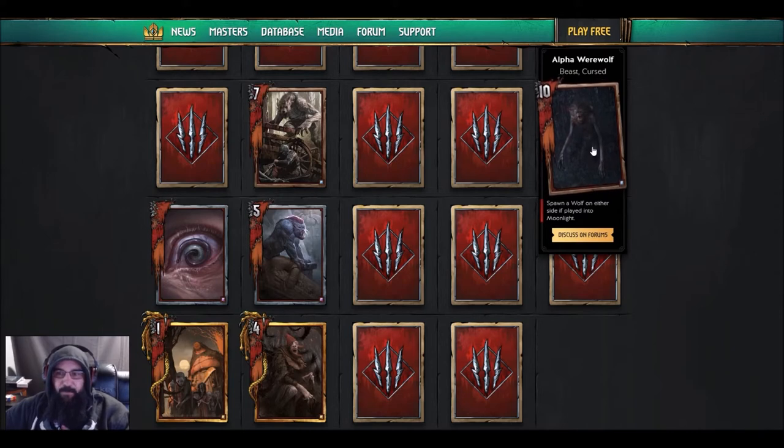Next one: Alpha Werewolf cursed beast — spawn a wolf on either side if played in the moonlight. So it's like a PFI for werewolves. We still don't know what moonlight does — it sounds like it's going to be a really cool archetype for monsters. What do you think? The fact that it spawns two more units if there is moonlight... I don't know.